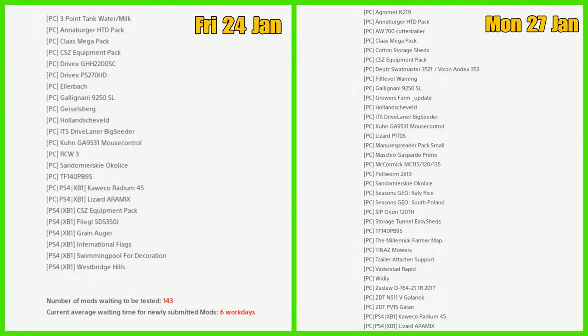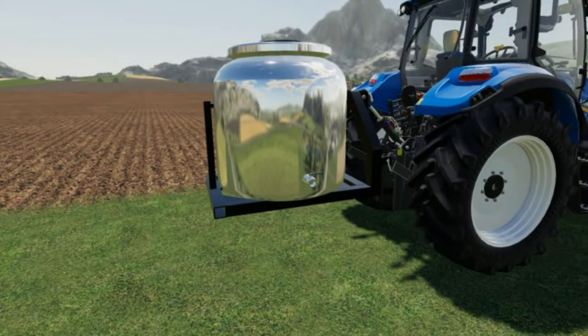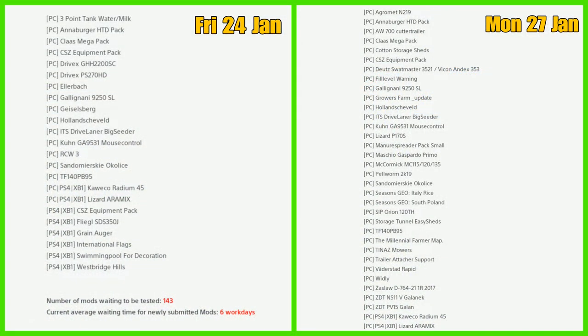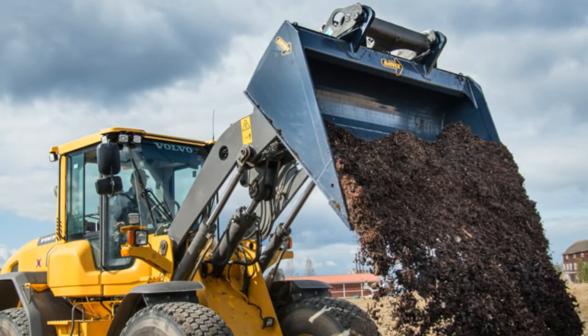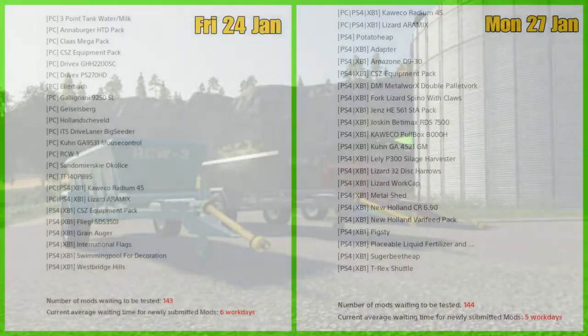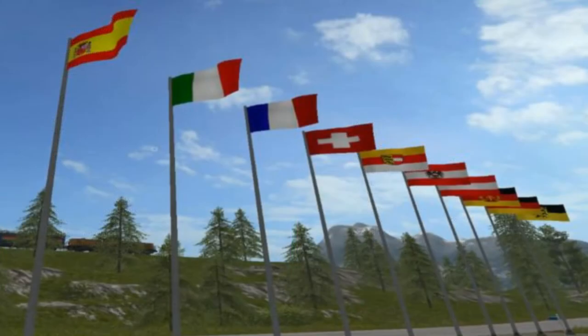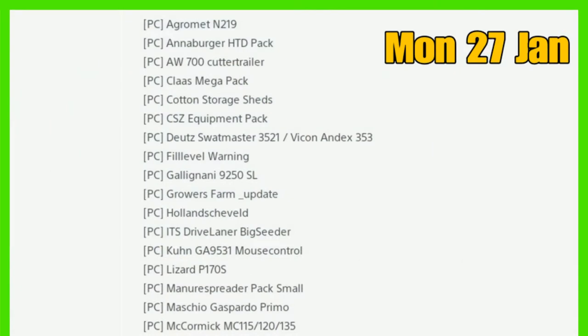Going back to Friday's Mods in Testing list for PC, the failures are: the three-point tank water milk, the Drivex GHH 220SC, the Drivex PS 20270HD, and the Gisselberg RCW3. For console fails, all we have is International Flags.